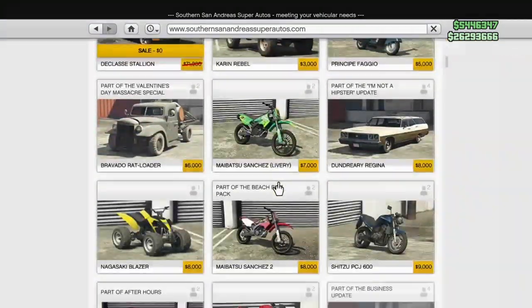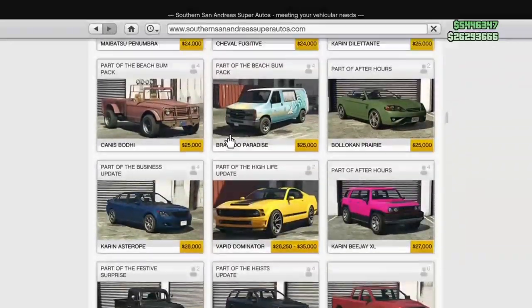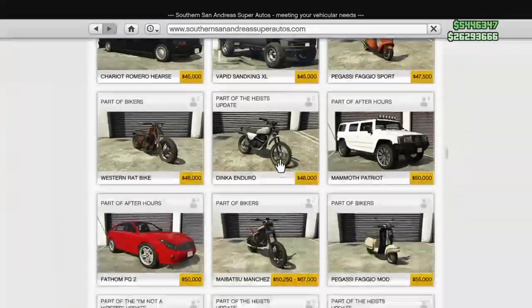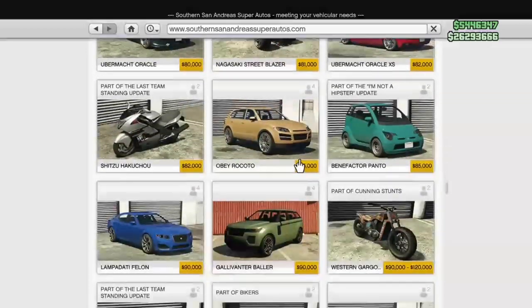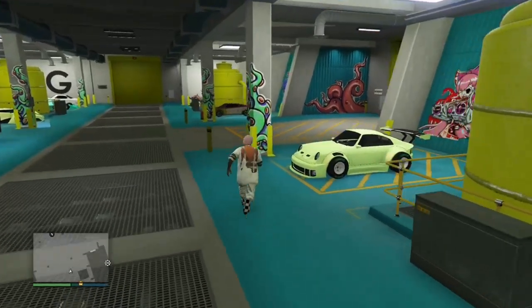I'm going to show you guys where to buy them on Southern San Andreas, and your Panto doesn't have to look exactly like mine — it could be a stock Panto, it doesn't matter. Just come to Southern San Andreas, click on sort by price so it shows you the cheaper ones at the top. Right here that's Trevor's truck — if you don't have it already just go ahead and buy it and put it inside your arena. A little bit further down should be the Panto, which sells for eighty thousand dollars. Right here that's the Panto — just go ahead and buy it, and like I said it doesn't have to be modded, it can be a stock Panto.